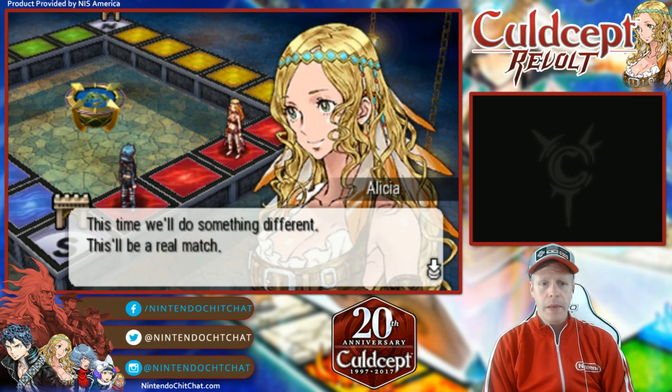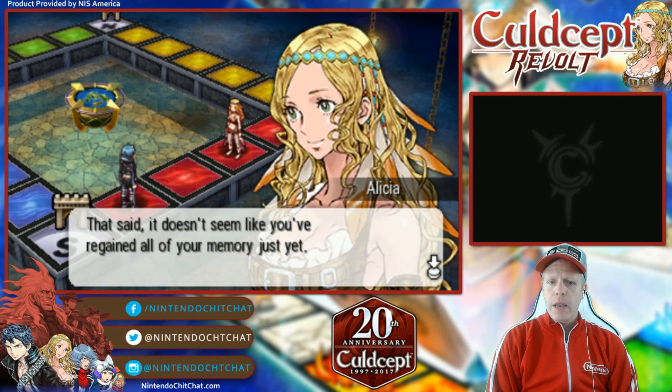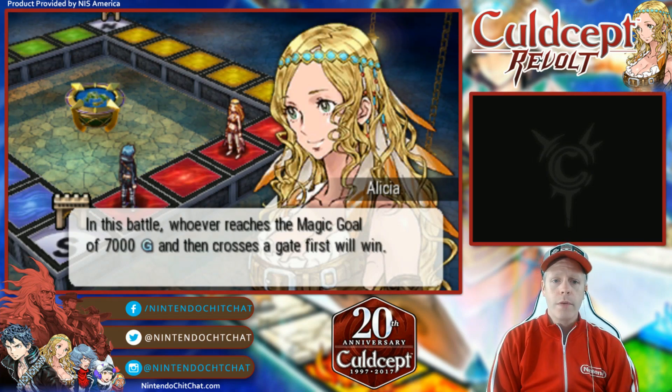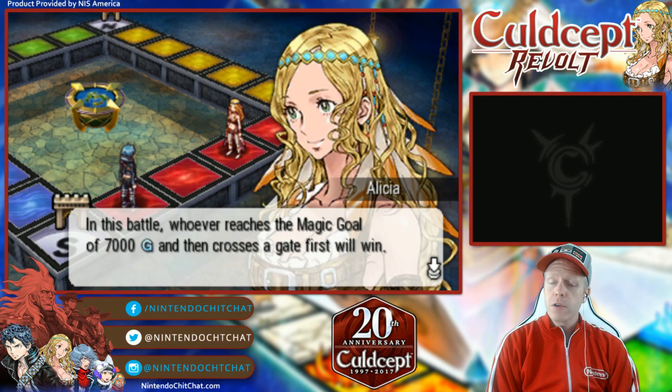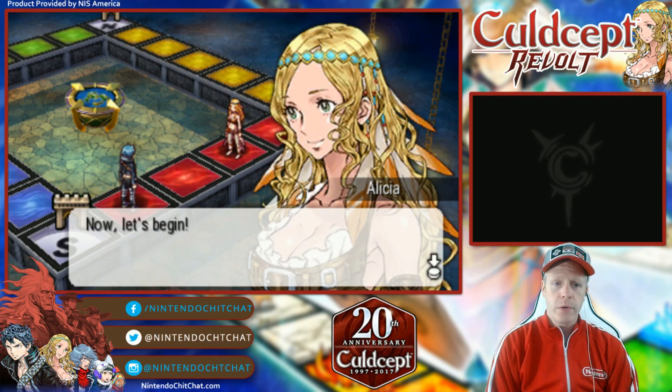This time we'll do something different — this will be a real match. It doesn't seem like you've regained all your memory just yet, so let me explain how this will work. In this battle, whoever reaches the magic goal of 7000G and then crosses the gate first will win. Use the dice to move and summon creatures in the lands you stop on to gain more territory. Now let's begin.